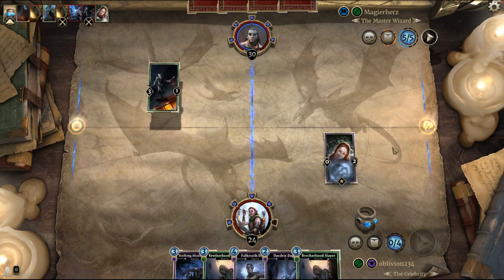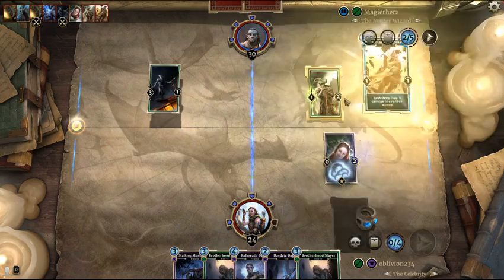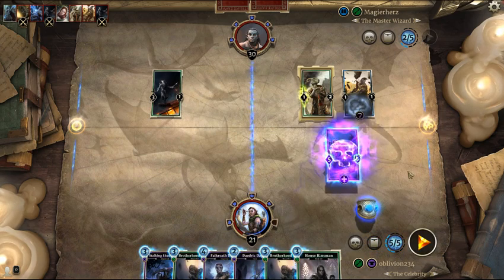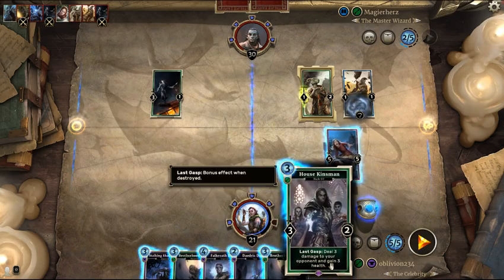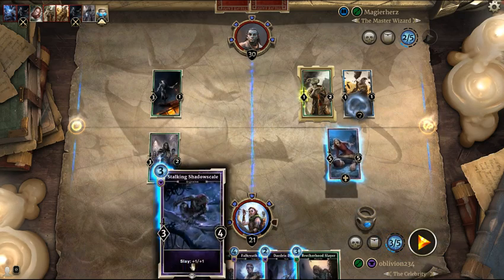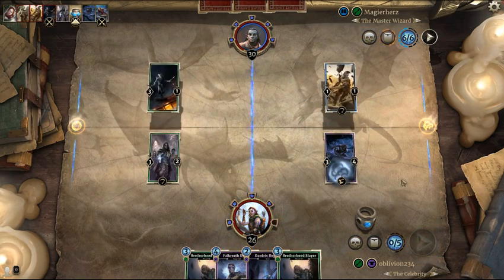We're just gonna throw down a little girl over there. What's it gonna do, kill you? Maybe. Honestly, he shouldn't have played that over there. We take the trade because he'll do it if we don't. We have a good trade here if he doesn't trade.